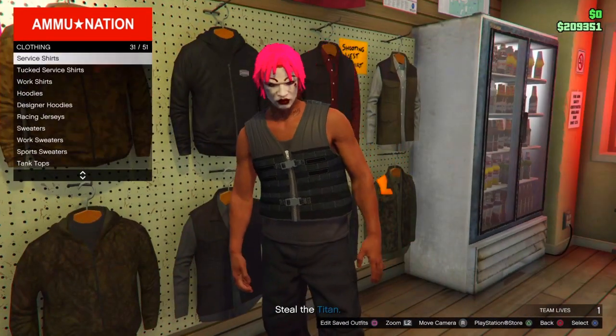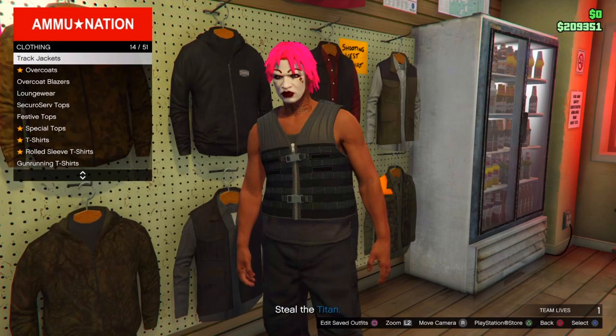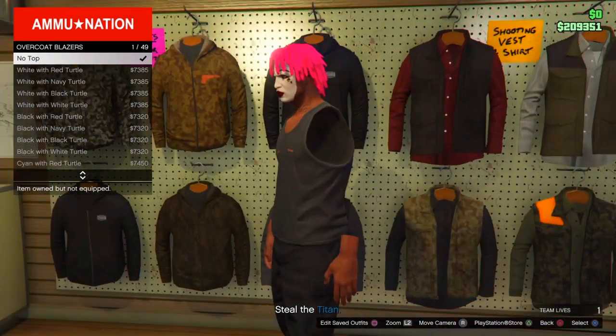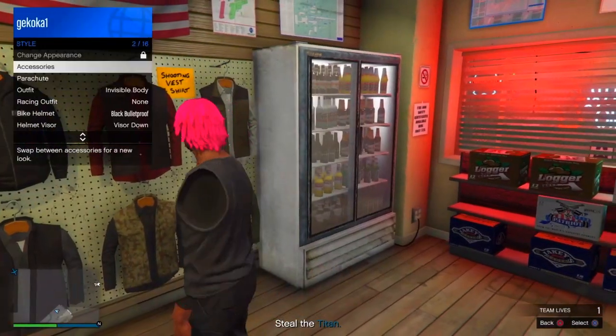Depending on what color outfit you want, equip the tank top. From there, go over to overcoat blazers and equip them. As you can see, you should now have the perfect invisible arms right up to the shoulders.